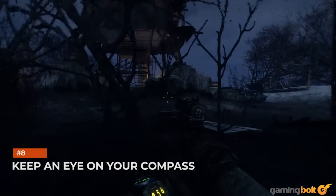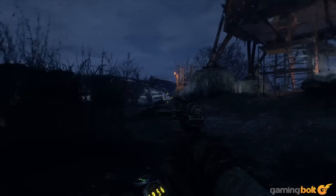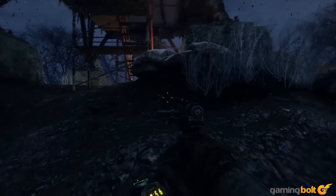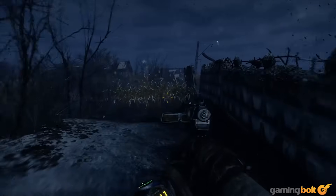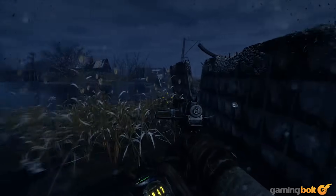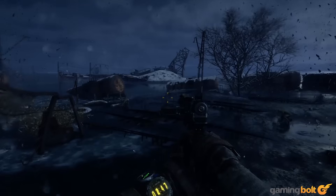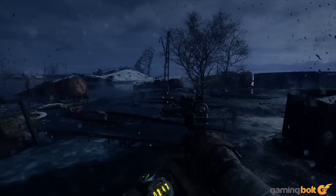Keep an eye on your compass. Thanks to Metro Exodus's almost total lack of a HUD, you won't be able to rely on things you'd usually take for granted in open-environment games, such as an on-screen compass or clearly visible markers in your field of vision telling you where to go or what to interact with. What you need to do instead is keep an eye on the compass Artyom wears on his left wrist.